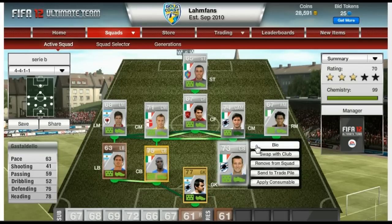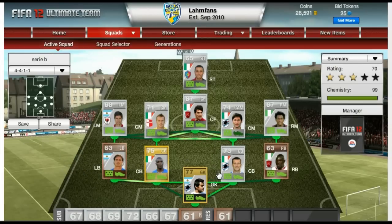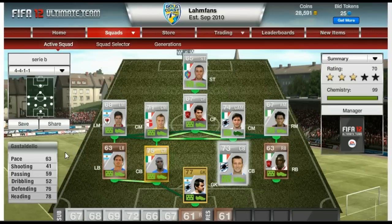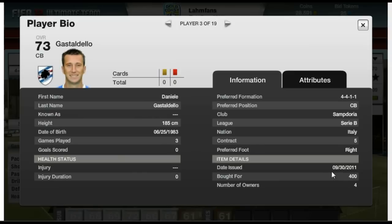Moving on to the first center back, we got Gastadelo - only 63 in pace but then 76 defending and 78 heading. Pretty good player: 83 in jumping and 83 in strength, so a very strong player there. Got him for 400 coins. He's pretty solid for a silver player.